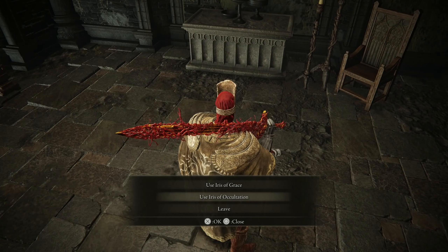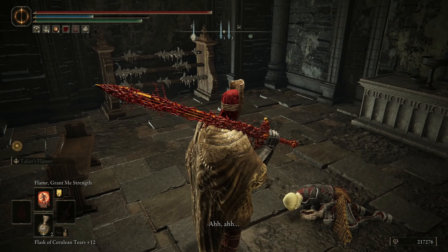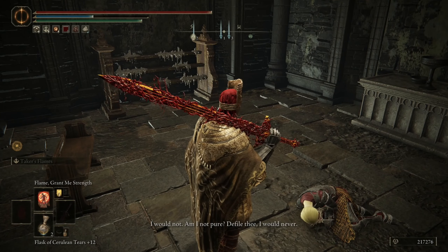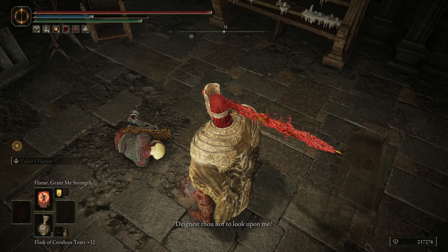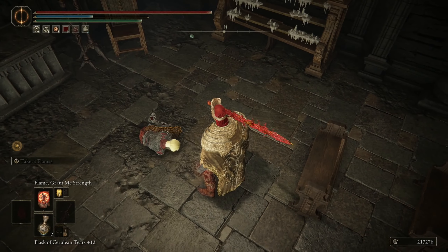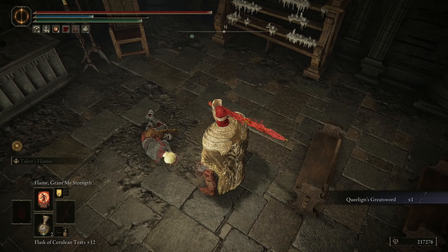You can see you can choose Iris of Grace or Iris of Occultation. I chose Iris of Occultation. After the interaction and the NPC's brief dialogue, the item will appear on the ground and, because of my choice, I got the weapon.